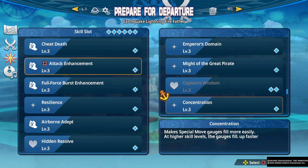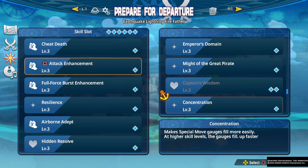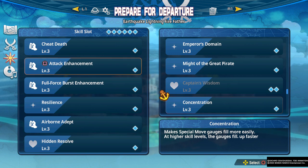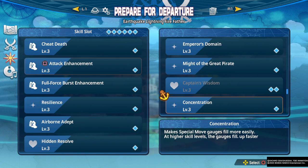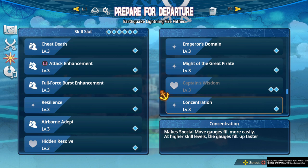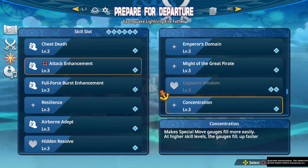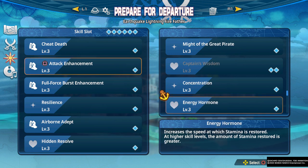Concentration makes special move gauges fill more easily. From my experience it just doesn't fill noticeably faster, so I would rather take better options — but if you're playing a character where their special attacks are really important, this can be viable.